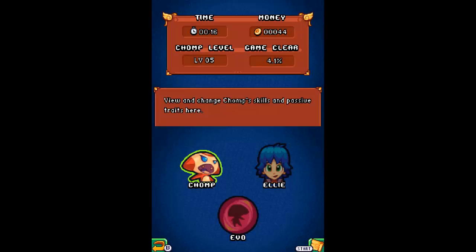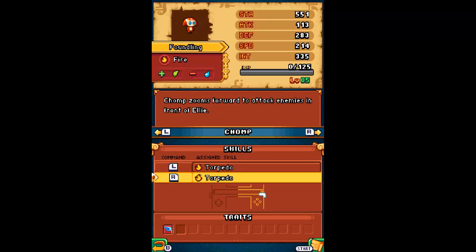We can assign that skill to Chomp. So R is Torpedo, and L will be Vertical Spike.